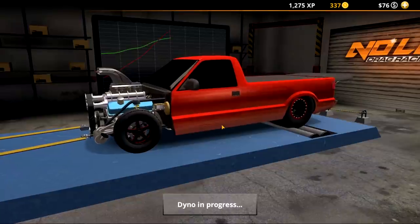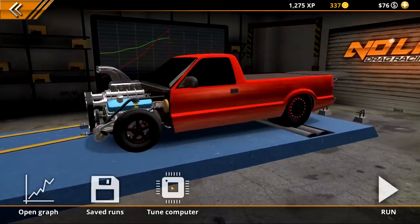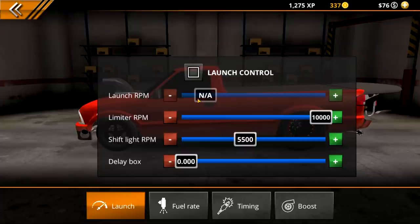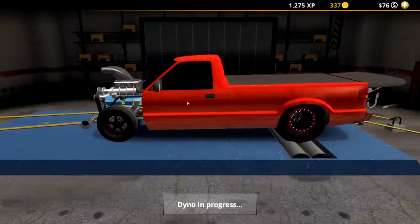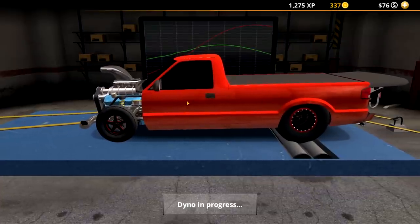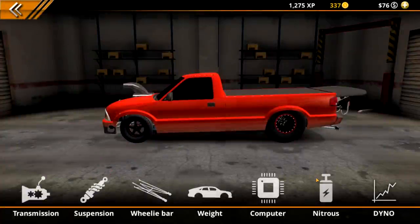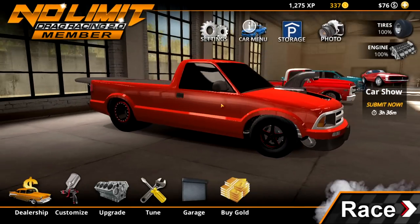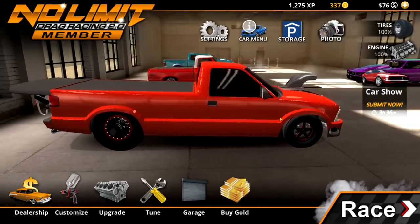Let's dyno it and see what it runs — crank that bad boy up. We gotta set the RPMs up too. It's at 2,300 right now — we want to set the RPMs up. Boost — oh that's good, I'm not gonna mess with that. Shift light — I want it right there. We did 2,300 before, we should hopefully do 3,000 now. Oh, this thing's getting rowdy — 3,100! So that's not bad. I don't think we can install nitrous with the blower. I think we're good — let's go do a test pass.